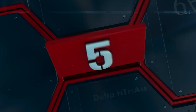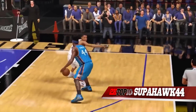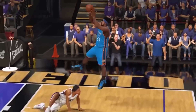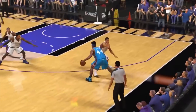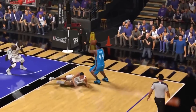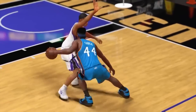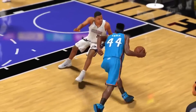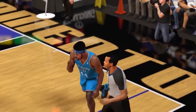Coming in at number 5, we have Super Hawk 44. Look at these — a series of crossovers and snatchbacks. He gets a snatchback into a deadly crossover, breaking Andre Robertson's ankles, then nails the fadeaway. In slow motion: a snatchback, then a crossover, breaking his ankles, nailing the fadeaway. Look at that reaction — look at that, fixing his hair.